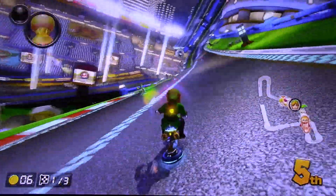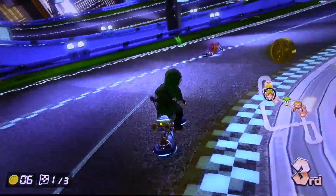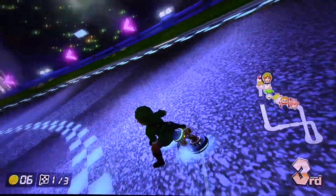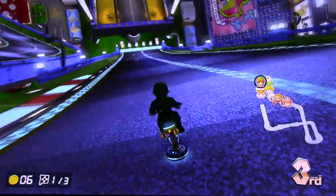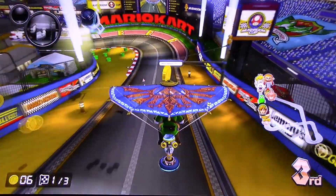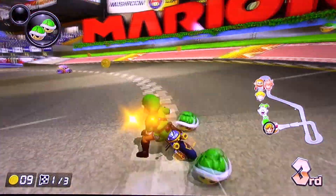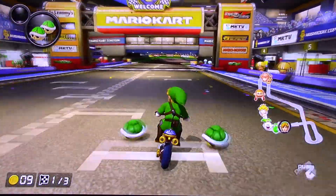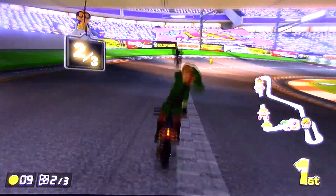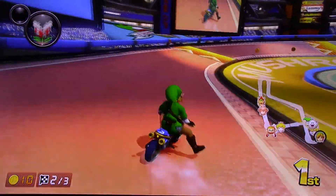I don't know what the thing on the back of the bike is, but I don't know how to get it off. I actually like being able to stay on the track. To do the trick, I shook the controller — when you go off a jump and shake the controller, you do a trick and get a boost of speed.